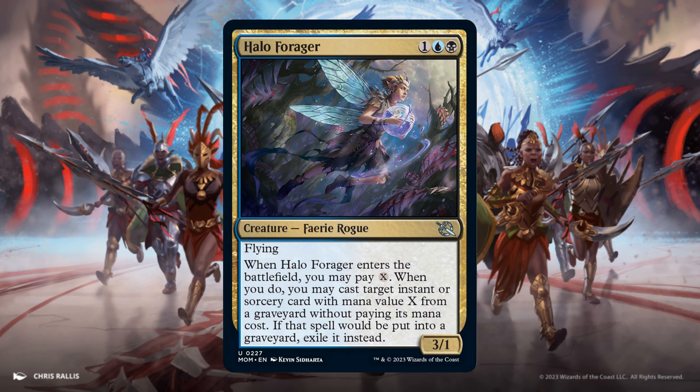Halo Forager, for 1 Blue and 1 Black. It's a 3/1 with Flying. When it enters the battlefield, you may pay X. When you do, you may cast target instant or sorcery card with mana value X from any graveyard — yours or your opponent's — without paying its mana cost. If that spell would be put in a graveyard, exile it instead.